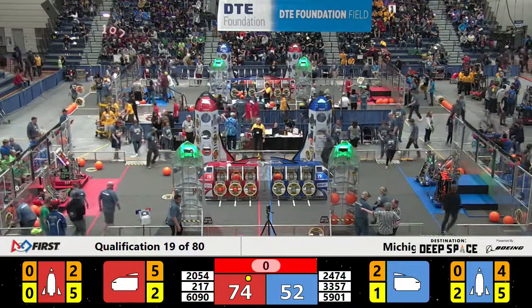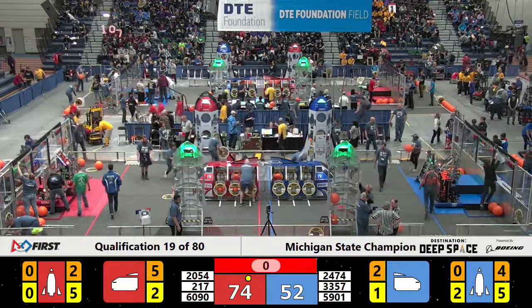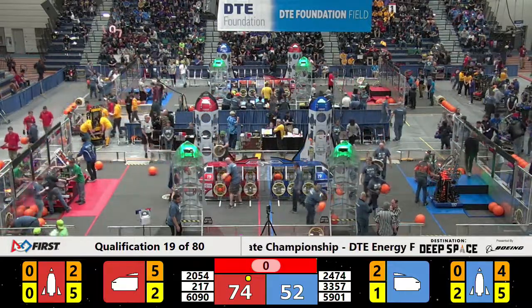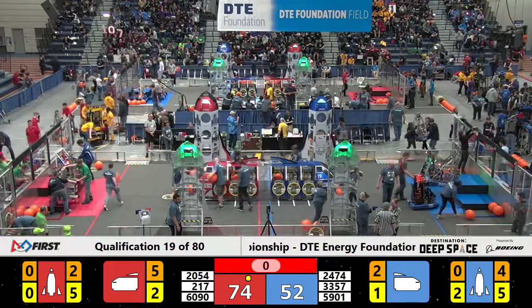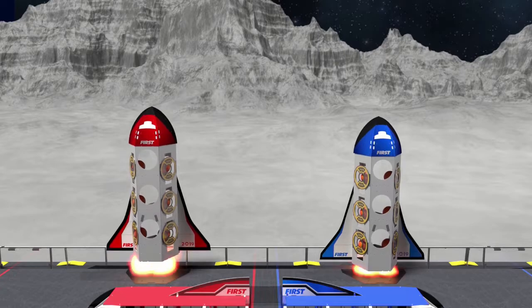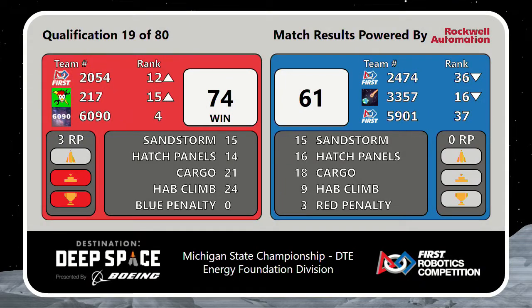The lights are on. Let's get these robots off the field and get ready for match number 20. Scores are up from match number 19 here on the DTE field. Oh — the Red Alliance rocket ship lifted off first. It's a 74-61 victory to the Red Alliance.